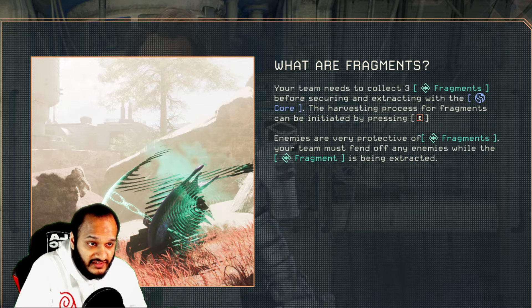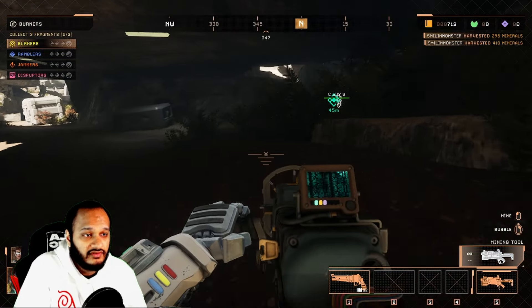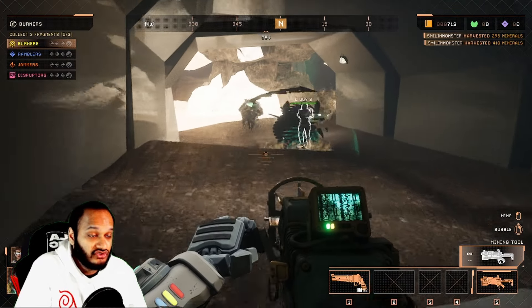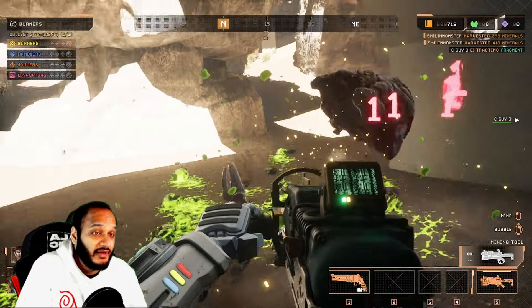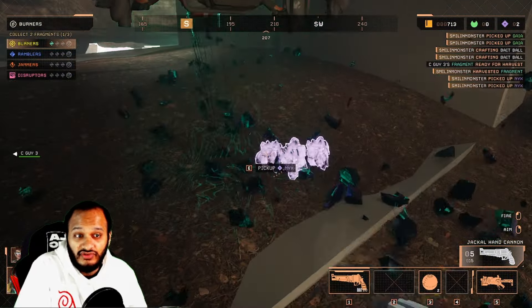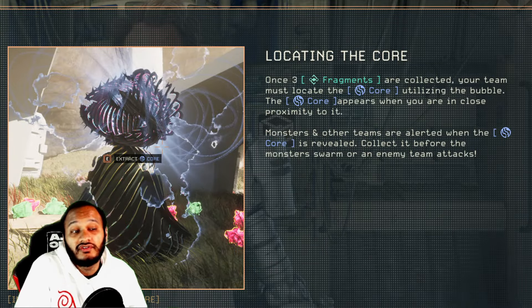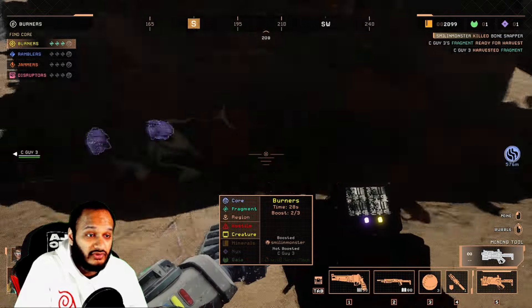The hunter's primary objective as the game starts is to collect three fragments. These fragments, indicated by a light greenish-turquoise color, are scattered randomly throughout the map each game. Once near a fragment, hold down E to initiate the extraction process. Defend the fragment as the extraction creates noise, attracting nearby monsters. Extracting a fragment has a chance to drop one to six Nyx, which can be used to craft armor or better weapons. After securing all three fragments, bubbling will reveal the location of a core, indicated by the dark bluish color on the radar. The core icon can change size, helping you identify it.